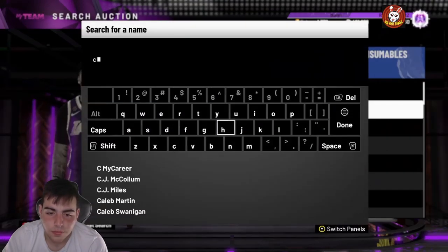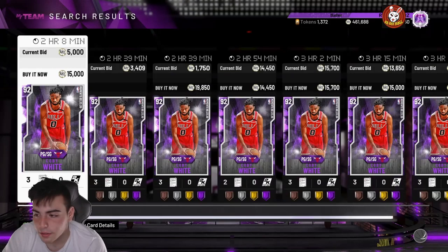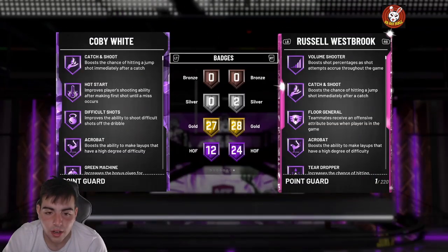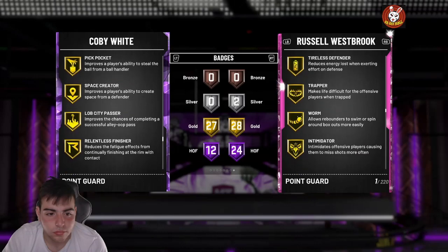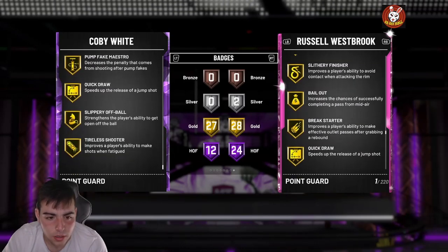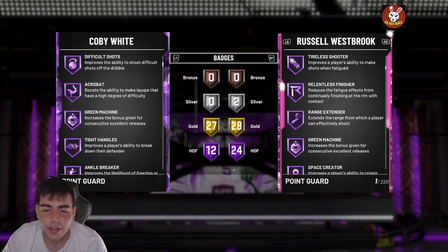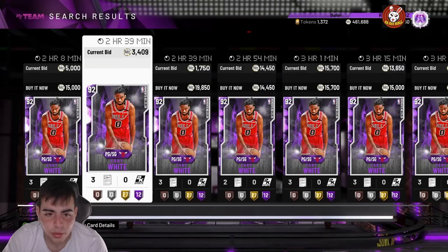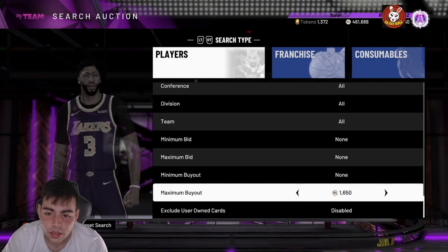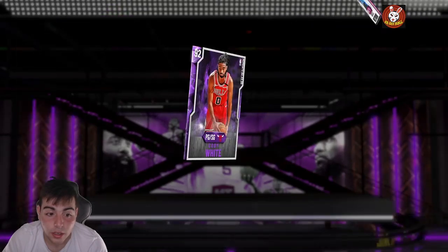I heard they botched this Coby White because he has no range extender — that's the badge, I couldn't think of it. Range extender — Westbrook has it. Coby White doesn't have range extender, which is an L. I guess he did good yesterday from three, that's what I heard from my subs. Supposedly he got snubbed on that badge.